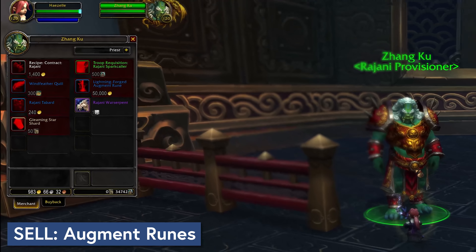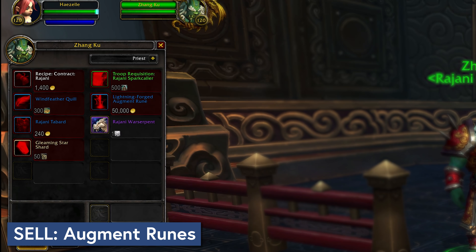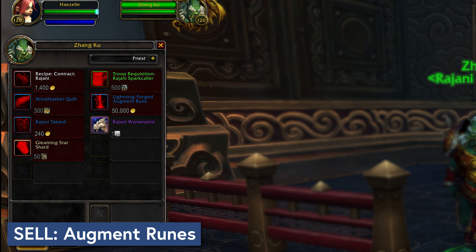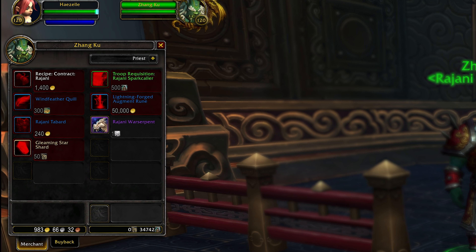Over in the things to not hold onto category, top of my list is Augment Runes. In 8.3 you will be able to purchase a permanent and reusable Augment Rune. You'll need to reach Exalted with the Rajani and it does cost 50,000 gold — not everyone is going to instantly have that, so Rune demand should wind down slowly instead of falling off a cliff. Still, if you're sitting on a bunch of them, I wouldn't wait much longer than raid release to sell.